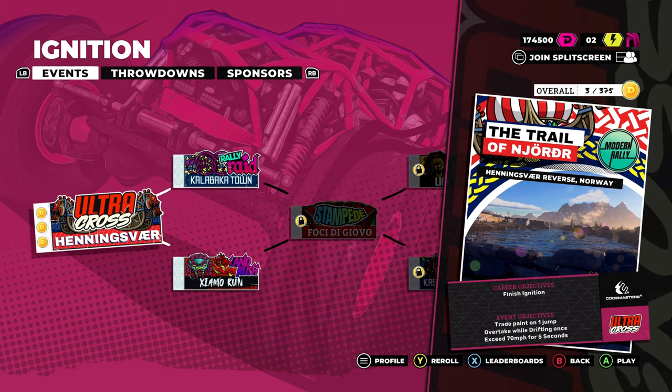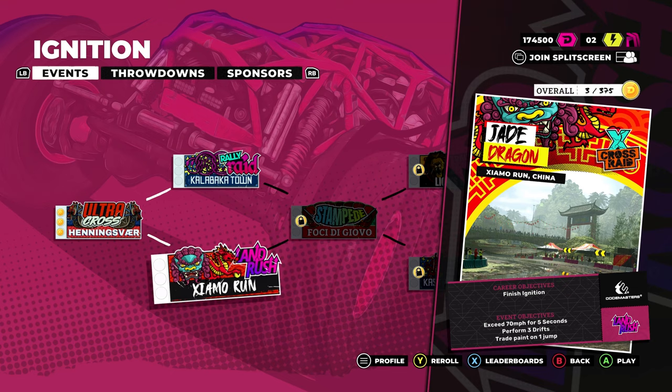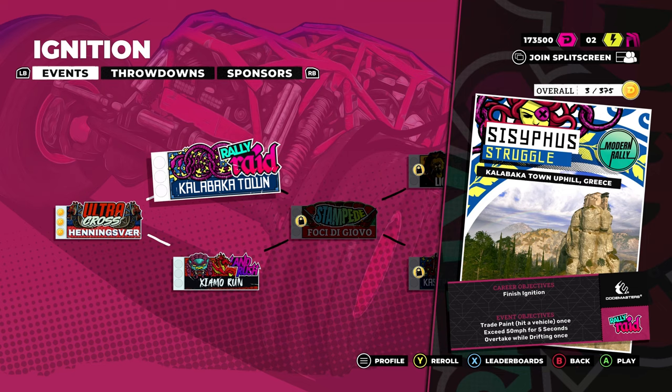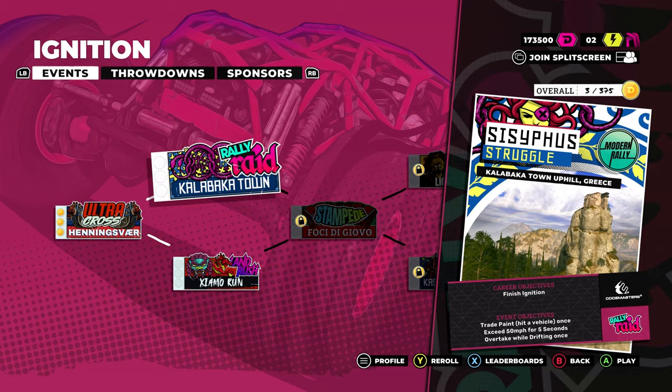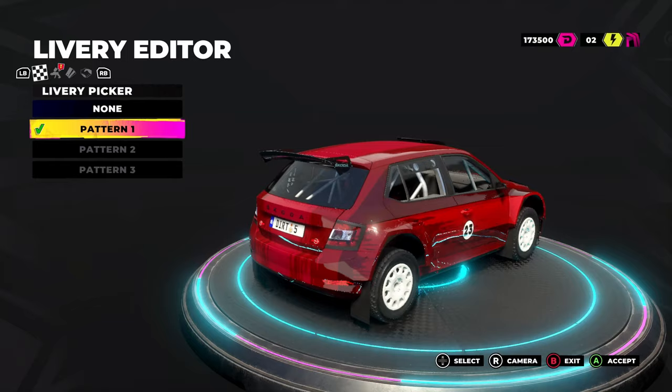Do we want to do a rally raid or a land rush? We've got Greece and China. Let's do that one. There's a reroll feature so you can reroll the career objectives or event objectives — 'perform two overtakes while drifting, hit a vehicle once, and exceed 60 miles an hour.' Let's reroll that. Now we've got: trade paint, exceed 50 miles an hour, and overtake whilst drifting. I should be able to do all of those. Oh, you can make a livery — I'm going to mess around with this and shall be back. I'm happy with that. It's not too in-depth — you can add decals and sponsors and stuff.